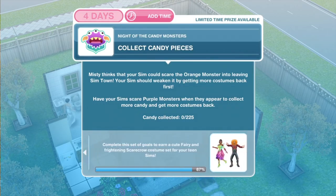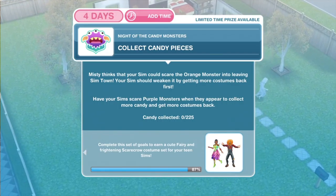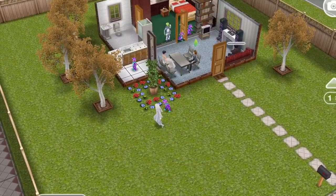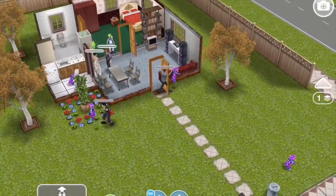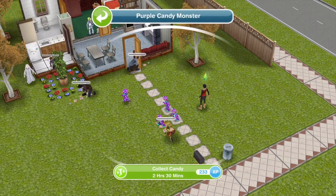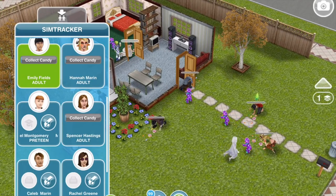Now we need to collect our candy pieces - this time we need 225. Misty thinks that your sim could scare the orange monster into leaving Sim Town. Your sim should weaken it by getting more costumes back first. Have your sims scare purple monsters when they appear to collect more candy. It only takes 2 hours and 30 minutes. Let's get as many sims as we can collecting candy. We have another purple monster, so let's bring someone else over. Place is too crowded now - I'm going to continue collecting purple candy until we have 225.